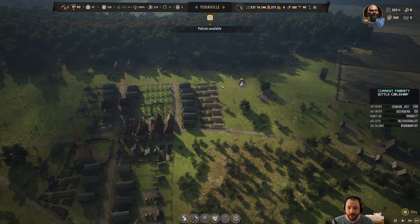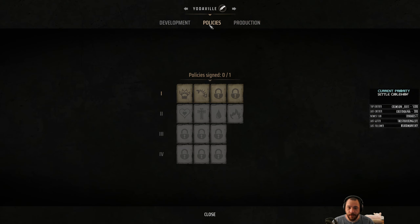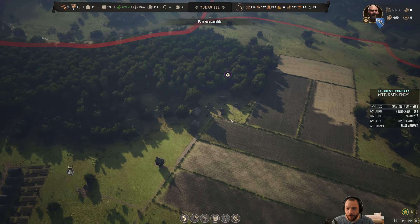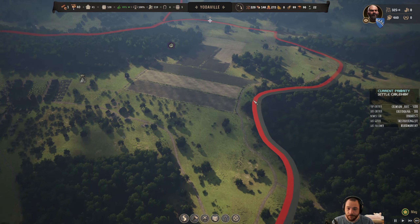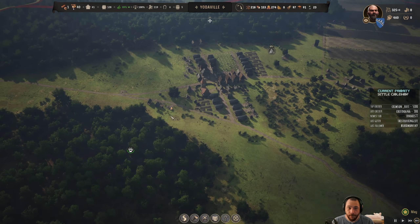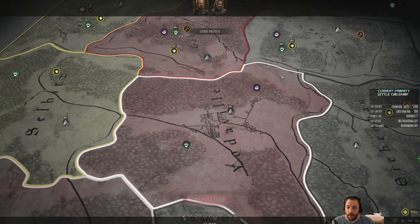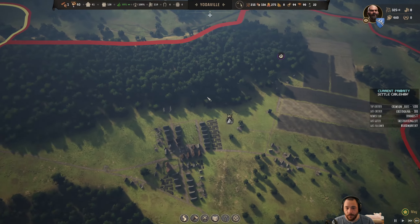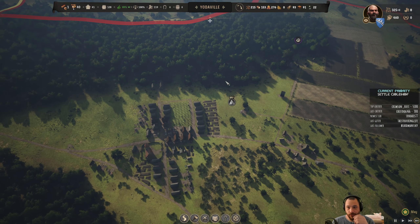I keep getting told policies are available. I know — I'll just pick that policy. It does nothing, but at least it'll stop popping up on me. The other thing I could do, if I get lucky, is have more bandits pop up where I take their camps and get more treasury money.